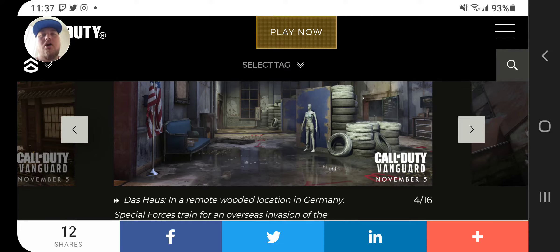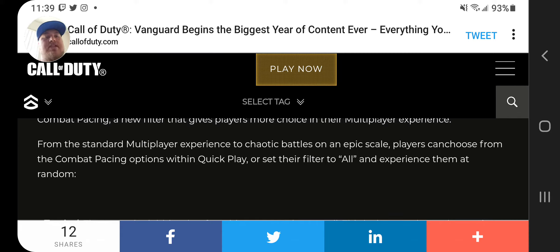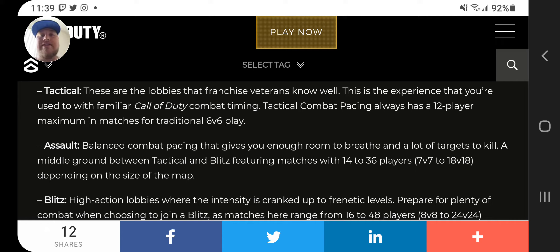From the standard multiplayer experience to chaotic battles on an epic scale, players can choose from the combat pacing options with quick play, or set their filter to all. So, Tactical is 12v12, Assault is 7v7 to 18v18, and 8v8 to 24. Tactical pacing always has a 7 player maximum. So I'm probably going to be running Tactical most of the season, unless it doesn't give full access to all maps. I'm hoping that all these game modes are in every map, but we'll see.